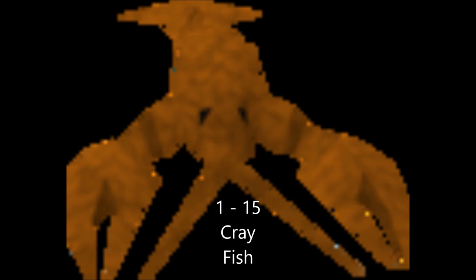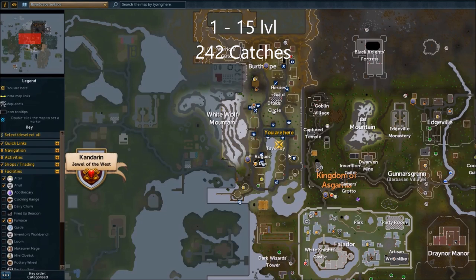From level 1 to 15, we're going to be doing some crayfish. Crayfish is very easy - you just need a cage, which you should already have in your inventory. I'll go ahead and show you where it is. Crayfish can be found at Taverley Pond, or at least I'm going to call it Taverley Pond - it's the waterway there. You can either go south of Burthorpe or you can take the Taverley Lodestone. Either one works fine, it's pretty much in the same area.